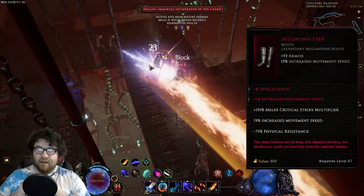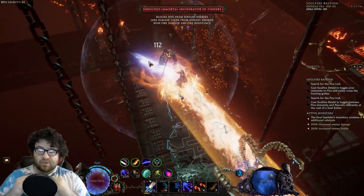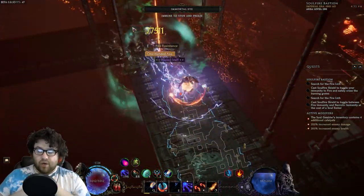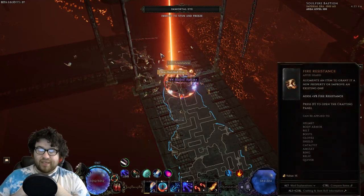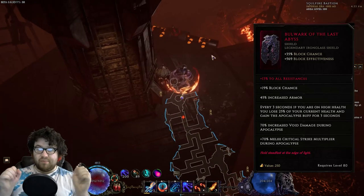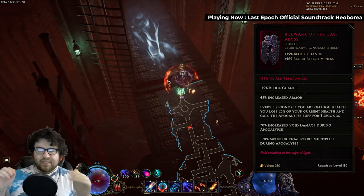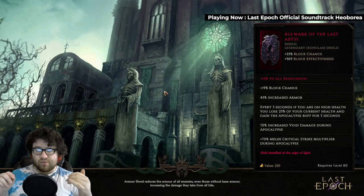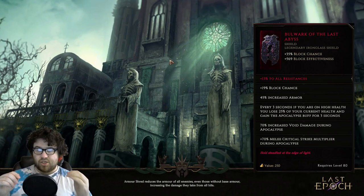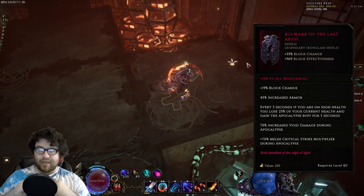Before Veyon's Chariot was released — in the middle of making this character — I was trying to utilize a pair of Solorion's Step, which gives us a lot of melee crit multiplier but at a huge cost of negative physical resistance. But now that we have the new boots, I needed more melee critical strike multiplier and didn't want to dual wield anymore. Then a viewer, Aurora Clair, reminded me of Bulwark, and how strong it would be for this build because the downside — losing 25% of your HP every 3 seconds — realistically didn't matter, because we are a Vessel build and have 600 flat HP regen. So the shield is straight upsides.